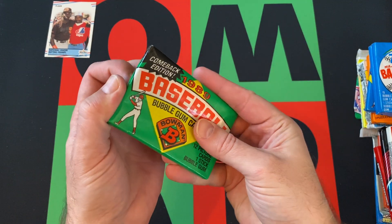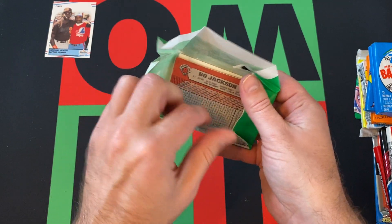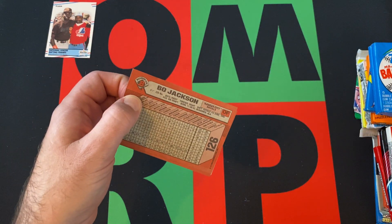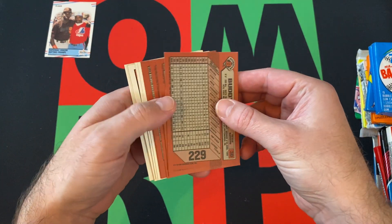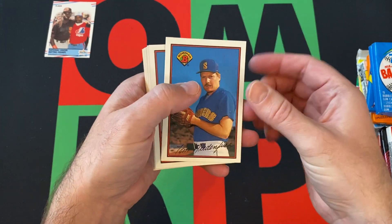Moving on to 89 Bowman. Of course we're looking for Ken Griffey Jr., but also Sheffield, Bo Jackson, Smoltz, Randy — all the big rookies. They have signatures on the front but the names aren't always clear. That's Tom Needham.